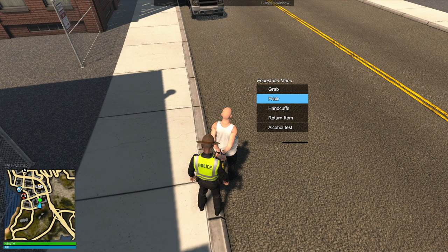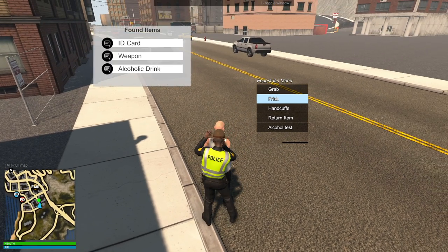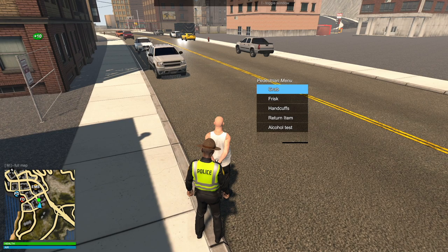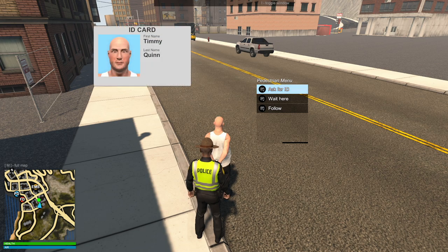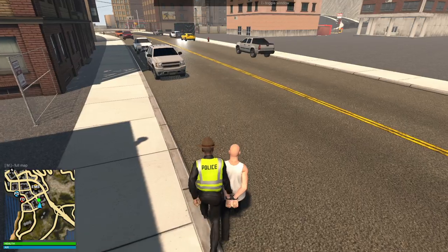Now let's check if he has a weapon or anything by pressing him down. He did have a weapon. I'm very glad he did not try using that on us. What I'll do now is go ask for ID. Perfect. And I will grab him. There we go.